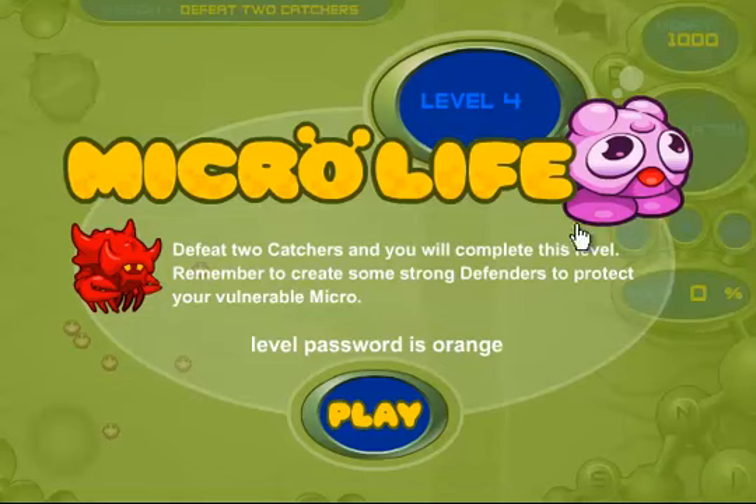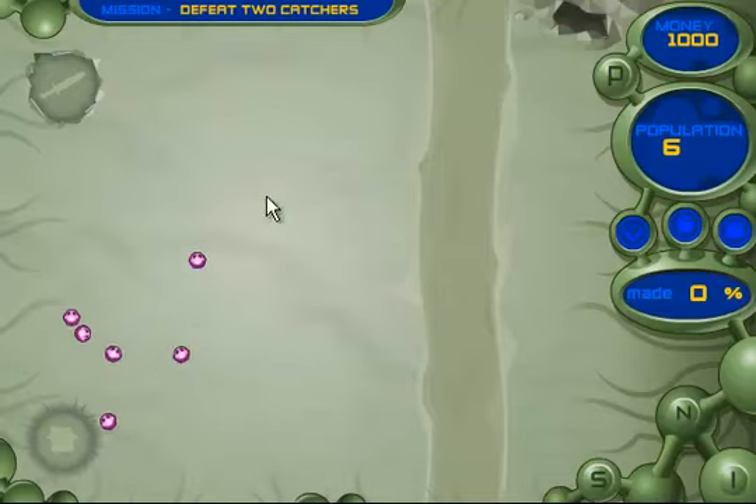Level 4. Defeat 2 catches and you will complete this level. Remember to create some strong defenders to protect your vulnerable micro. The level password is orange.